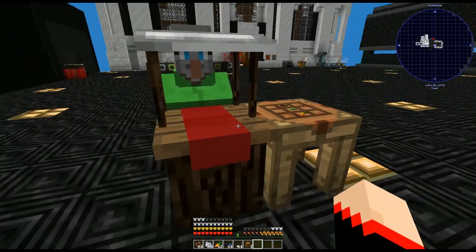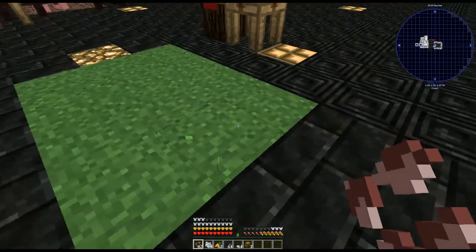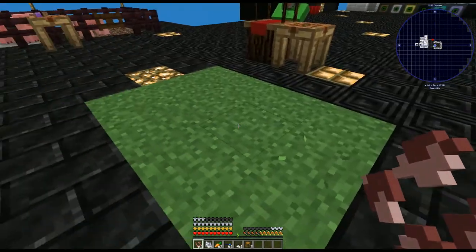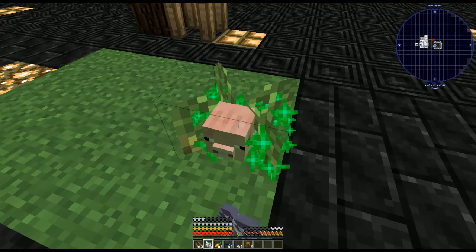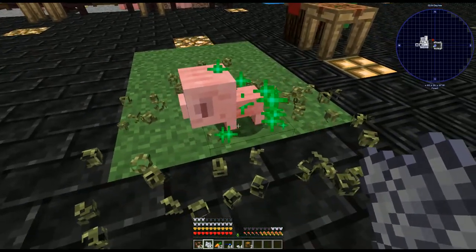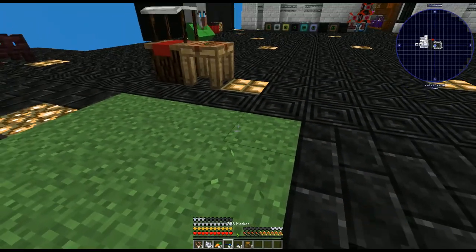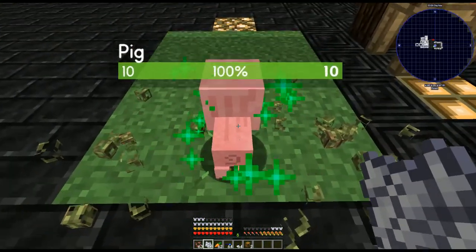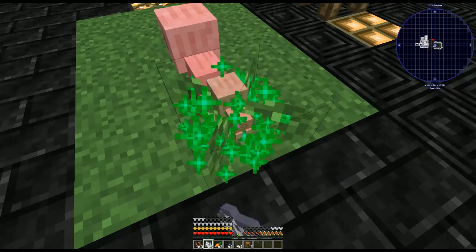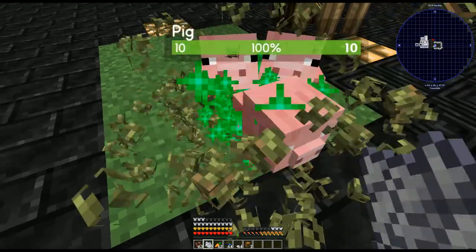You plant the seed - it has to be on grass, it cannot be on anything else. It'll naturally grow but it's really slow, so use bone meal. It takes about four, sometimes five. Then you'll get a baby pig. Sometimes, like in this instance, you can actually get more than one from each plant - this one we're actually going to get three, it looks like.